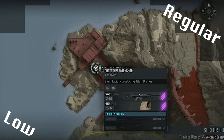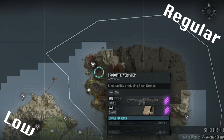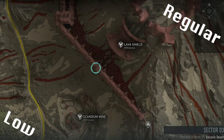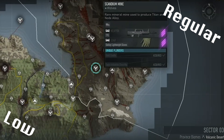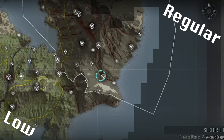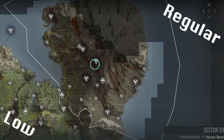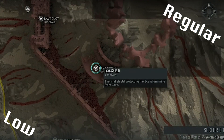Cerberus requires two Intels at Prototype Workshop before you can head up to the Lava Shield to interrogate one guy and also grab one Intel up there. After that you'll need to press four nodes at Scandia Mine, before finally putting the password into the node at Red Phoenix. Doing all of that will open up the final Titan battle at the top of Lava Shield, where you can complete this week's Regular or Low raids.